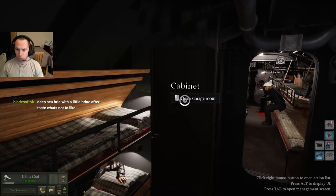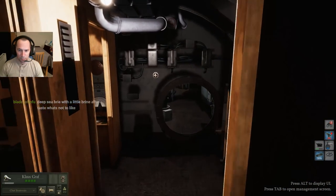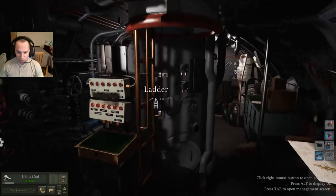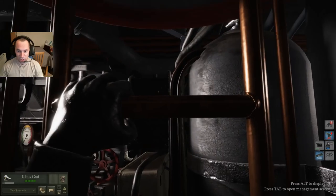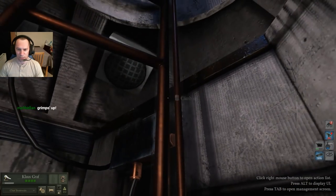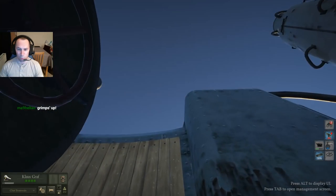First things first, you want to equip your dive suit. Bear in mind that what you need to do to actually go to the wreck itself: one, you need to sink the ship — or the wreck you want to dive to.